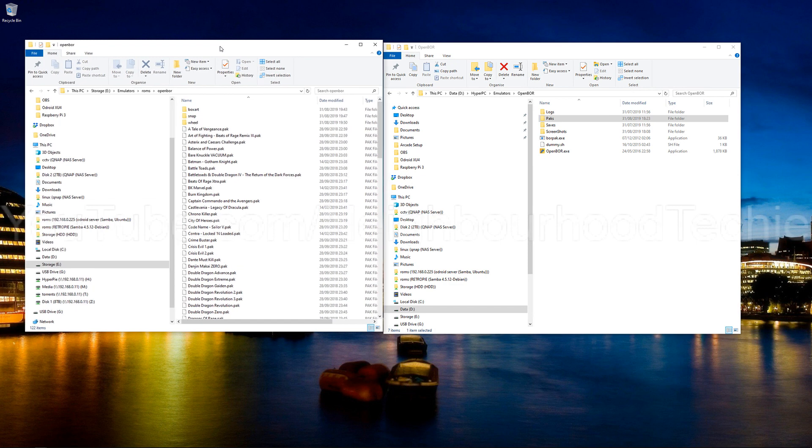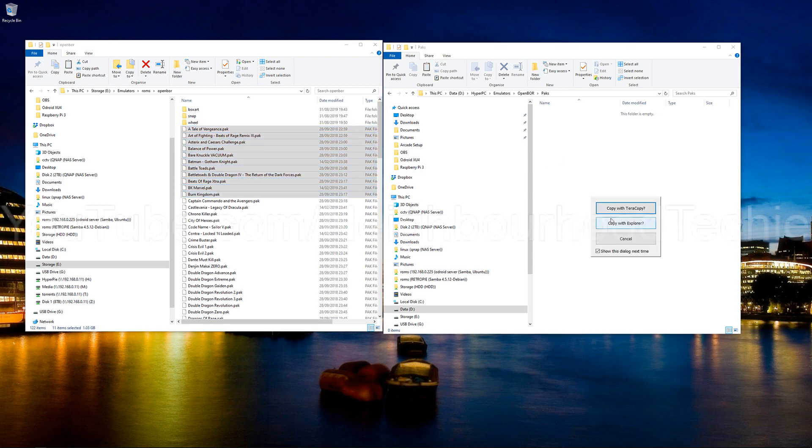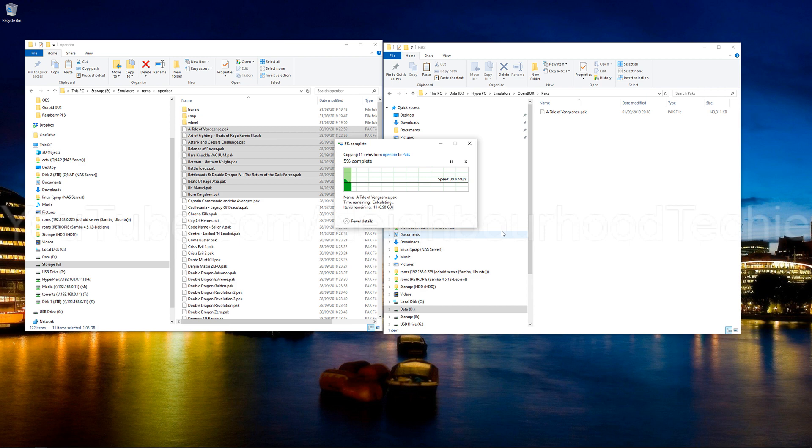That pack that I linked you actually comes with it all pre-scraped, so you can put the box art, snap, and wheel into the OpenBore folder. But you've just got to make sure that just for this specific emulator, the pack files go into this pack folder here. So you want to copy those. To show you how it's going to work, we just copy all that into there. OpenBore packs, and then we're going to change Hyper PC to point to that location to check for the ROMs.